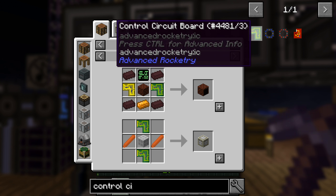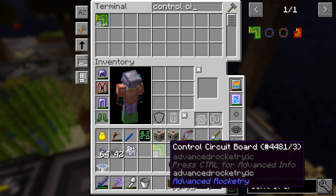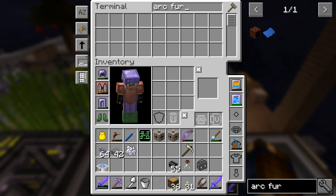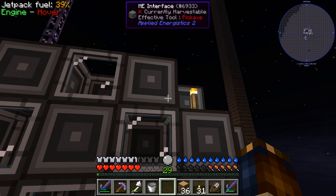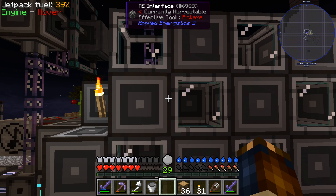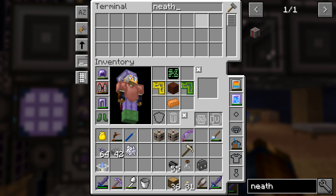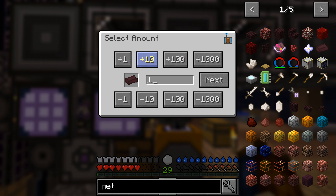We should make a pattern for those. The item IO needs gold dust, so we need to do the same thing for gold. We are going to need nether bricks — four nether bricks. We have tons of netherrack now though, so that's good.